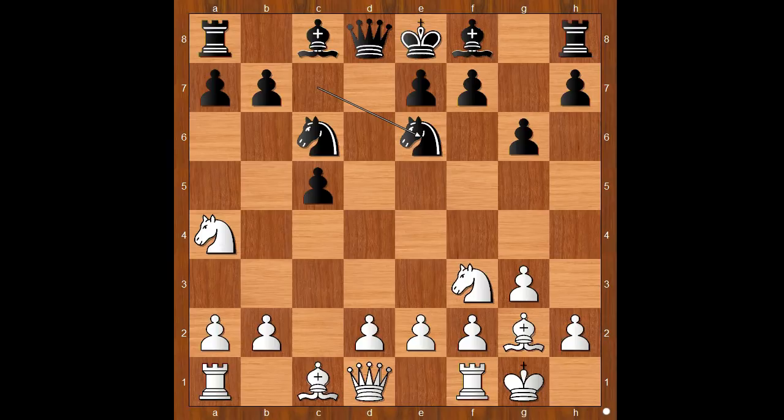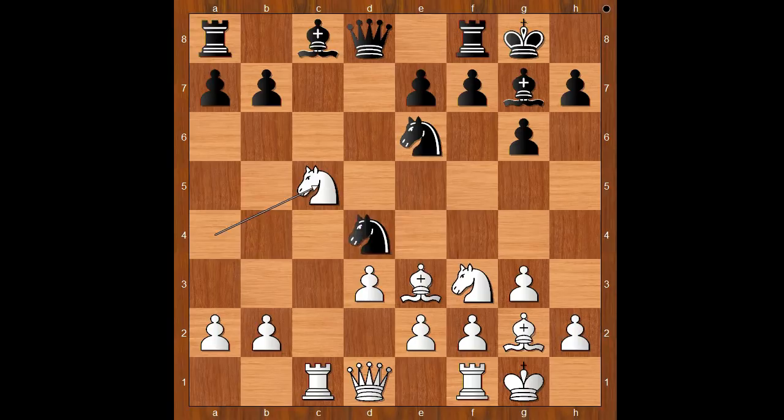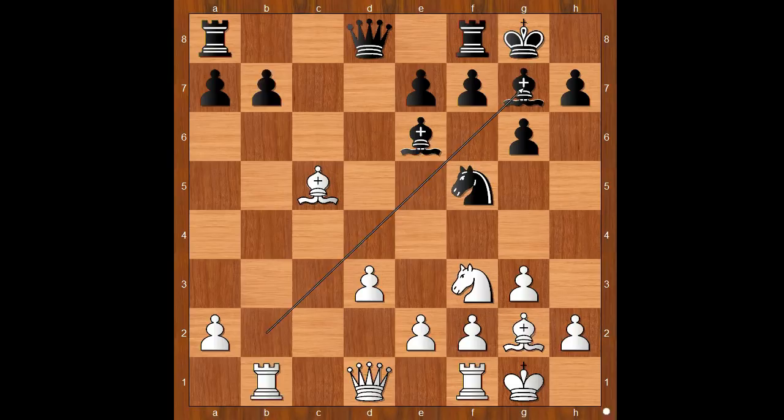So we have Nxe6, d3, Ncd4, Bxe3, Bg7, Rc1, black to move. Now Sion castled kingside, then b6, Nxd4. So we have castling, Nxc5 winning a pawn, Nxe5, Nxe6, and a series of exchanges: Bxe6, Bxe6, Bc5, with more captures following. White is a pawn up again.